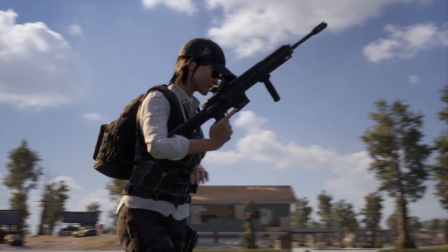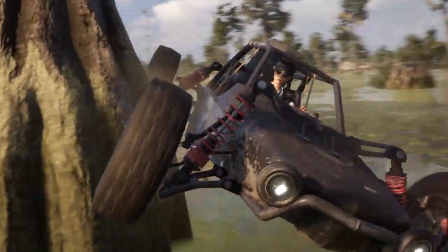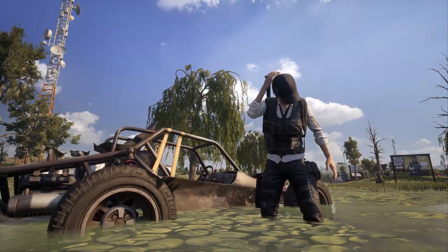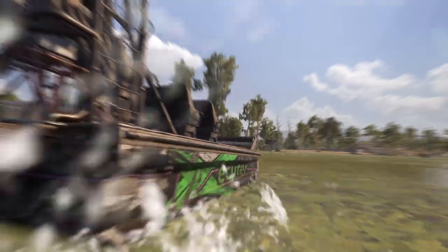With many areas of Destin underwater or claimed by swampland, you'll want a special vehicle to help transport you and your squad — and the new airboat has what you need. Blindingly fast on water, this vehicle can also take to land, albeit at about half the speed.